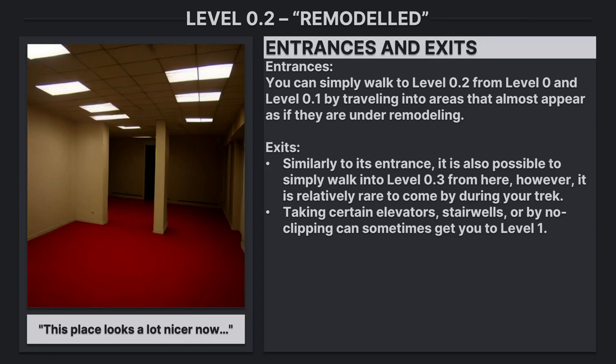Exits: Similarly to its entrance, it is also possible to simply walk into level 0.3 from here. However, it is relatively rare to come by during your trek. Taking certain elevators, stairwells, or by no-clipping can sometimes get you to level 1.